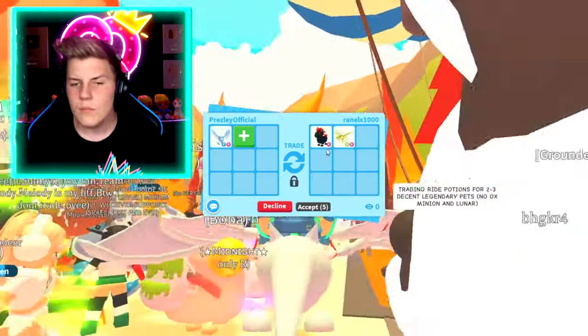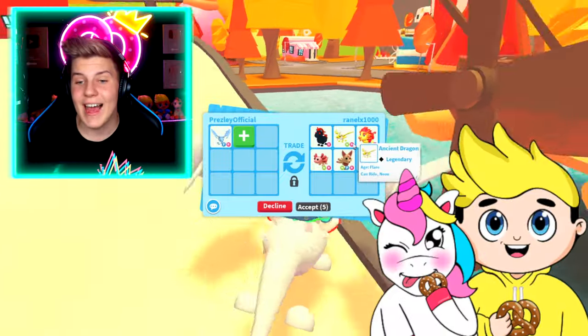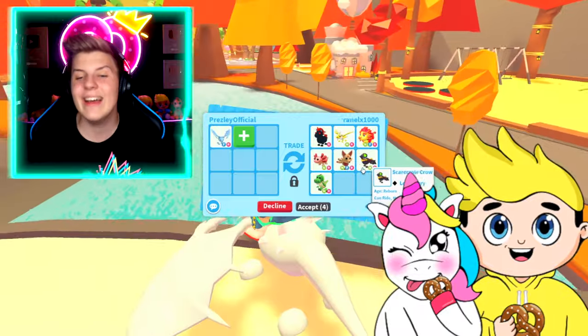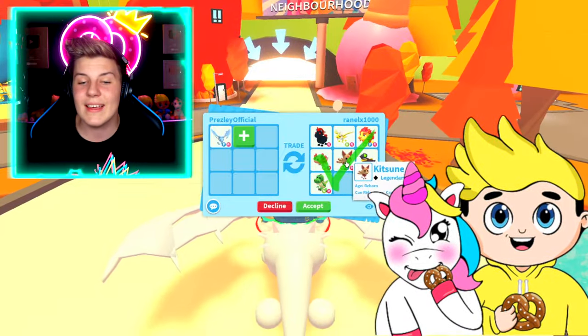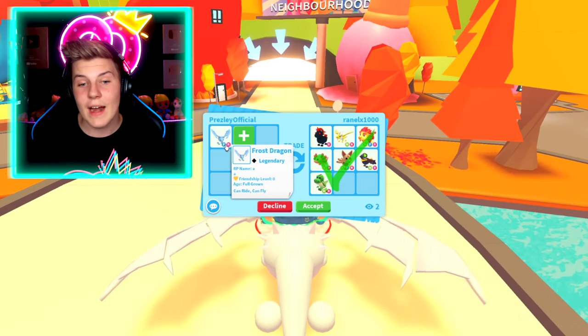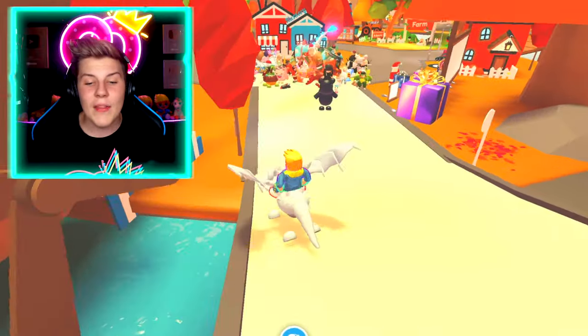Let's go ahead and see offers. We've got a Ride Evil Unicorn and Neon Ride Ancient Dragon, Neon Fly Ride Guardian Lion, Neon Ride Scarecrow Crow — every time I say Scarecrow Crow I always laugh. But there's also the Neon Fly Ride Kitsune, Neon Ride Axolotl, and Neon Ride T-Rex. That's pretty good for the Fly Ride Frost Dragon, but I think I'll decline that trade and keep on looking for some other awesome offers.